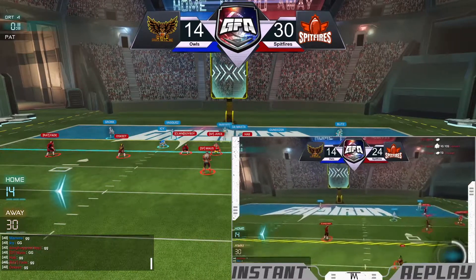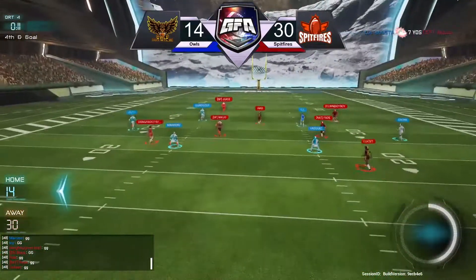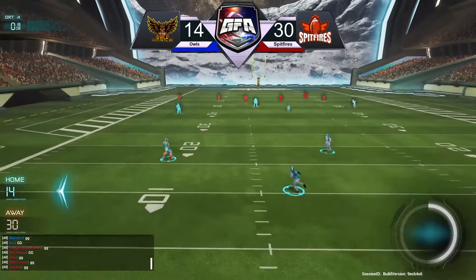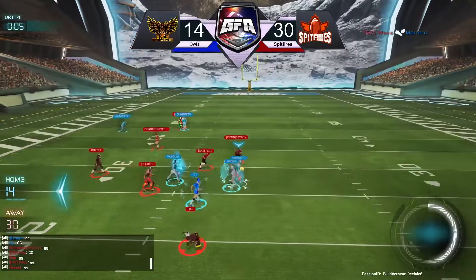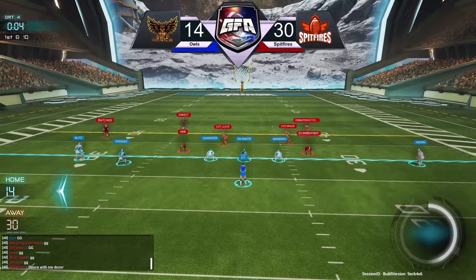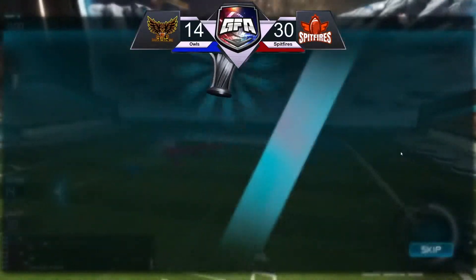That officially seals it. Biggs thank you for the follow. Mouse gonna be sacked on the two-point conversion attempt. Spitfires able to get the job done here, beating Owls — this was on paper the closest matchup in this playoff and it was pretty close till the end. Marrero going to get tackled at the 30, and there will be one more play before the end of the game. Can Owls make the box score look just a little bit prettier? Icy out to the right side throwing it up into a crowd where it will be intercepted.